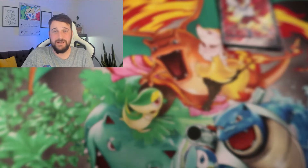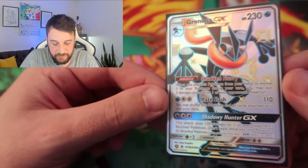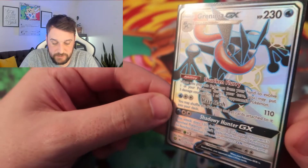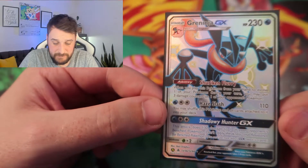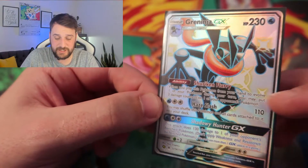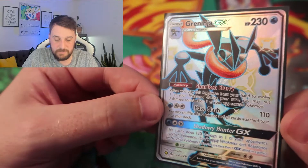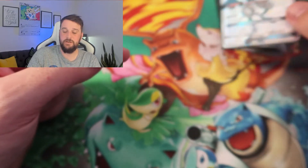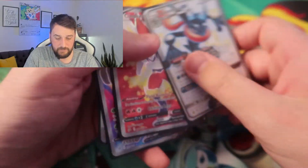Next we move away from Rebel Clash — it's a Shiny Vault Greninja GX from Hidden Fates. Obviously the chase card in the Hidden Fates Shiny Vault is the Charizard, but Greninja is right up there with the Espeon, the Reshiram, and the Mewtwo. This card is immaculate — the centering is really good and whoever had it looked after it really well. This will be getting sent off to PSA and graded, so look out for an upcoming grading video.